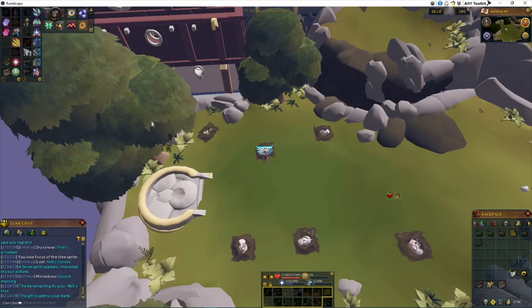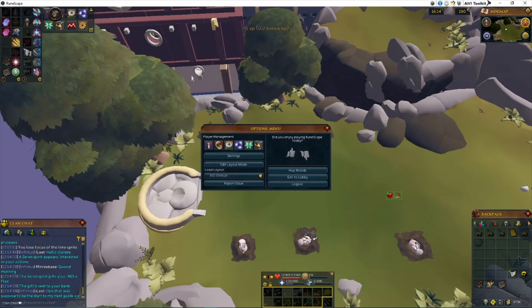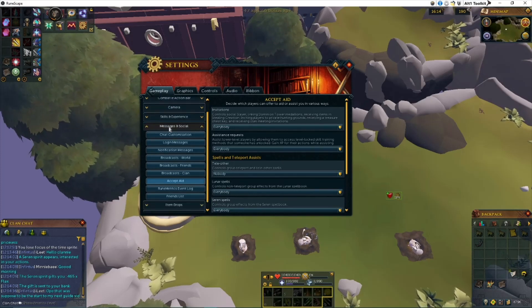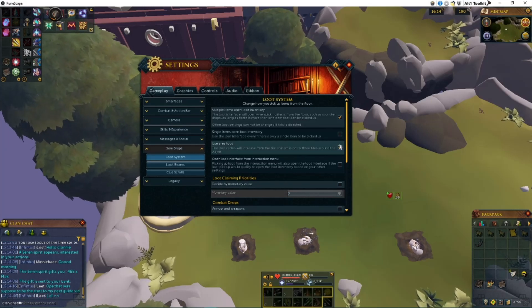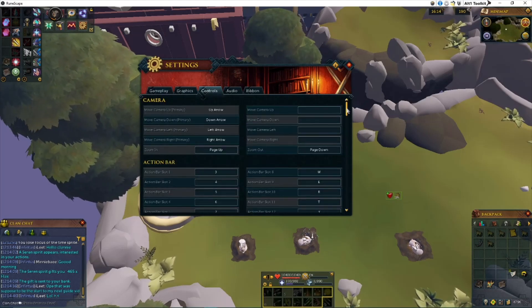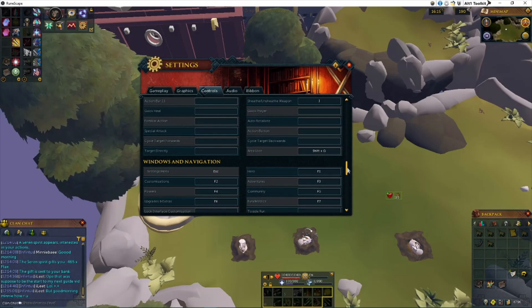Aside from the Tele Other option, we're going to go ahead and do Area Loot now. Area Loot, in my opinion, is very important — it stops you from having to run around, especially if you're trying to AFK. So what we're going to do is go to Settings, Settings again, and go over to the actual Area Loot control screen. Down here at Item Drops, we have the loot system. The first thing we're going to do is enable Area Loot. Once you enable this, I would strongly suggest hotkeying it. To hotkey Area Loot, go to your controls, scroll down past Camera, past Action Bar, and all the way at the very bottom of Action Bar, there is Area Loot on the right-hand side.